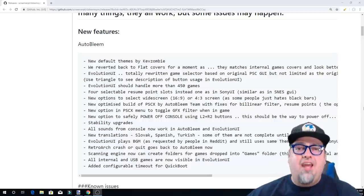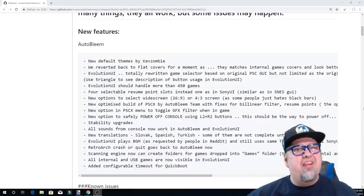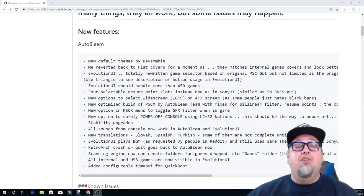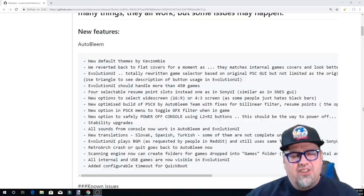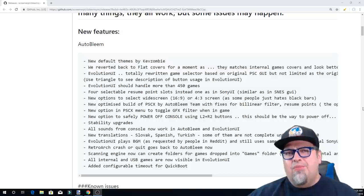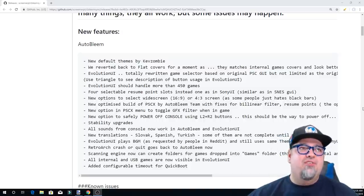Personally I like to just hand pick and have a nice selection of games — I don't think I'd ever have that many on my PlayStation Classic. But if that's what you want, you can do that with this version of Auto Bleem. Another cool new feature is four selectable resume points — save states instead of just one. That's a definite welcome addition.